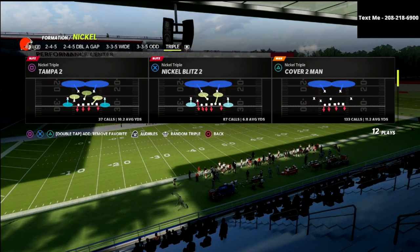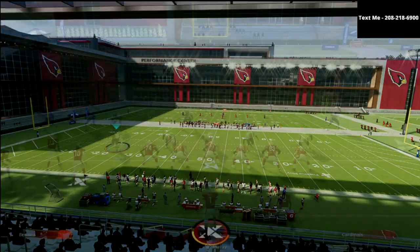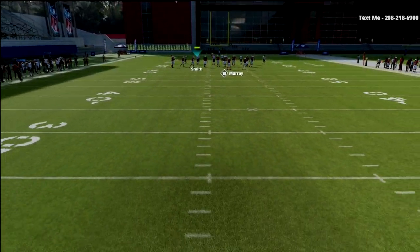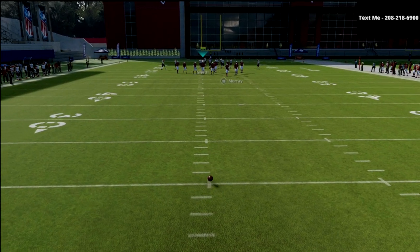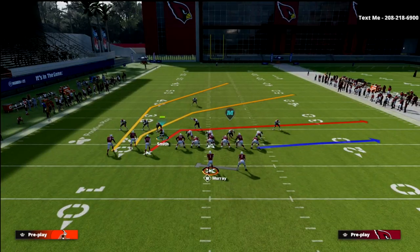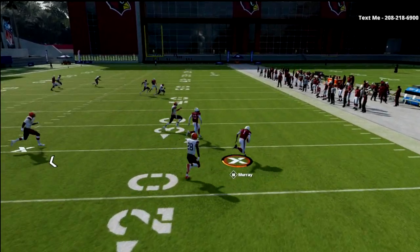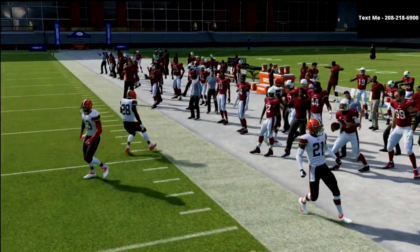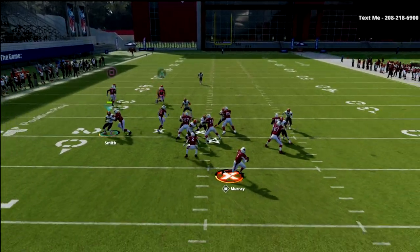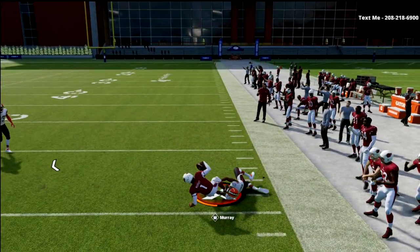We're going to show this from a man-to-man concept because I really enjoy this Cover 1 linebacker blitz and how simple this defense really can be. We're going to move the ball and give Kyler Murray enough room to kind of get loose. What you're going to get right now is a rollout — they're just going to run. I think Bunch Tight End, because of the release of Derrick Henry and even Tim Tebow, has gotten significantly better because it's just so hard to contain that.